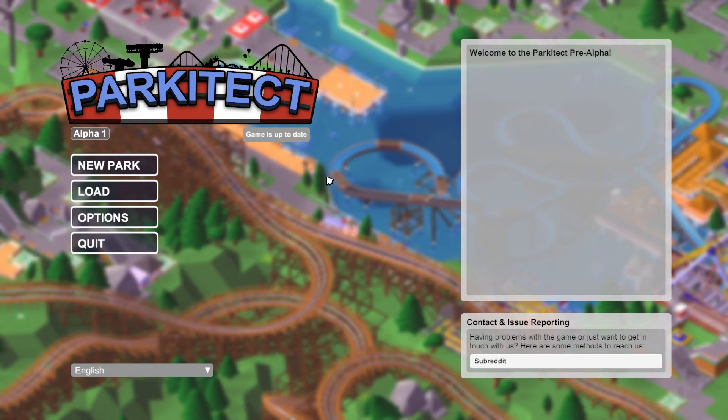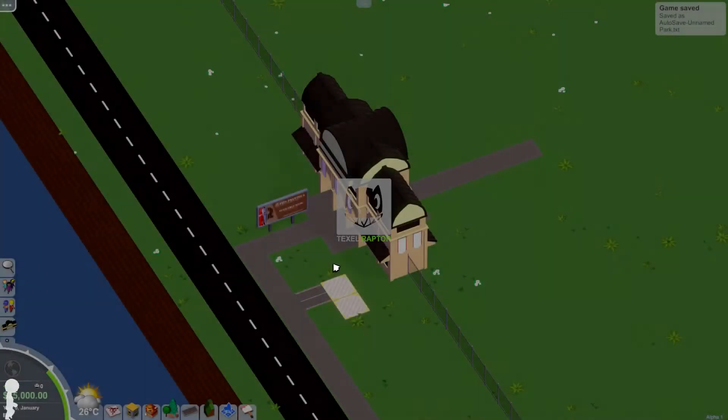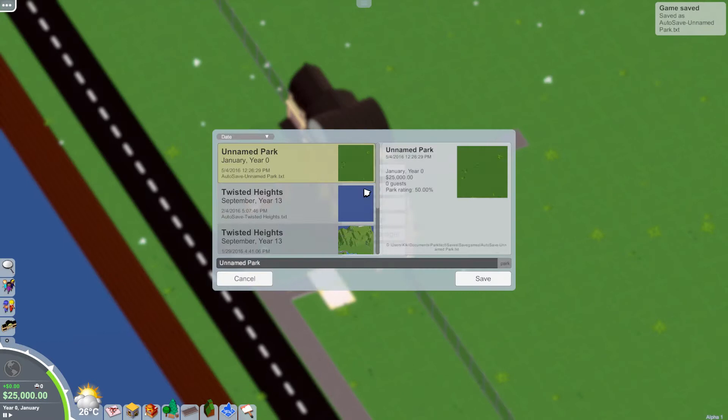Hello everybody and welcome back to Honey Mini Games, my name is Twisted. Today we are once again playing Parkitect. This game is now finally out on Steam and I've been itching to play it again. We'll start a new park, save it immediately — not 'Unnamed Park', that's a boring name. We're gonna call it 'Full Steam Ahead Park'.